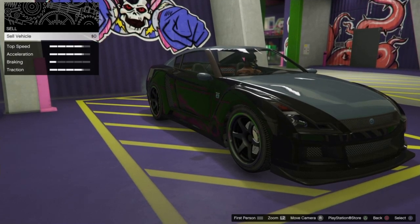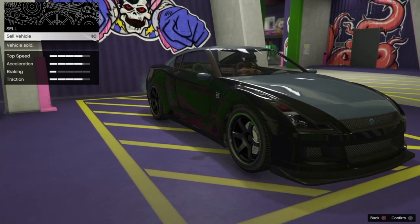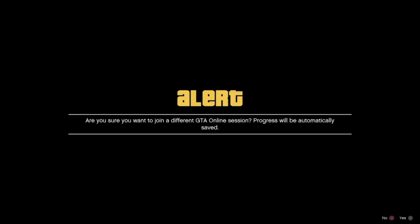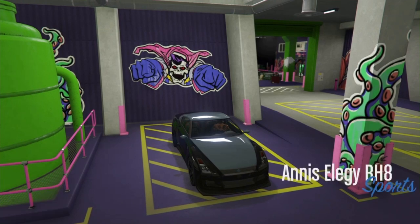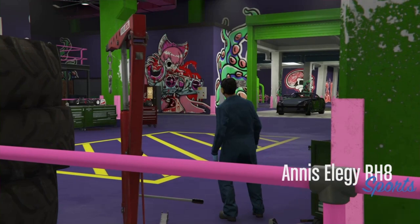Once you guys actually click confirm and sell the vehicle, you guys are going to go into a black screen. As soon as you get into the black screen, you guys want to join one of your friends. As you guys can see on the screen right here, this is how you join any of your friends' session — just join it. On Xbox I'm pretty sure you can do the same thing and join any of your friends' session. So once you guys join your friend, you're going to get two alert screens. The first one you want to accept; the second one you don't. Then it's going to load you back until your elegies. You guys want to double tap right on the D-pad and then your arena war is going to really glitch.